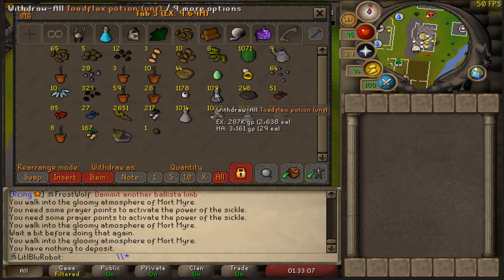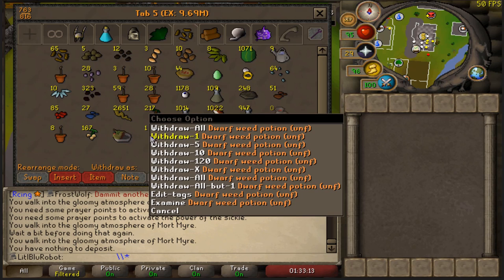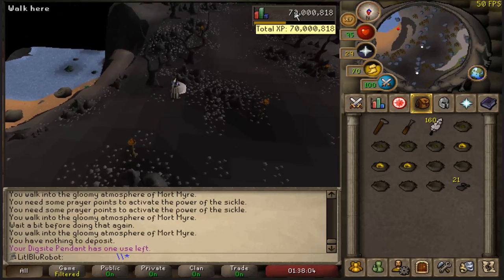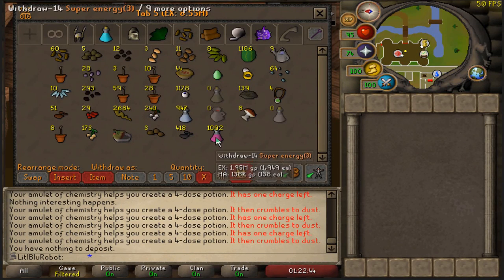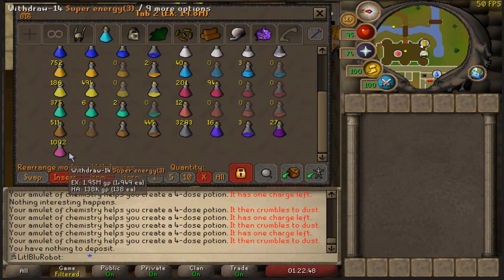From my calculations, once I've made all of these I'm still going to need to make 300 more, which I am not looking forward to. It's not the most impressive thing, but there you go — 70 million total XP on the Ironman account. And that is my 1,000 super energies made. I need to go decant them, but that is a good amount.